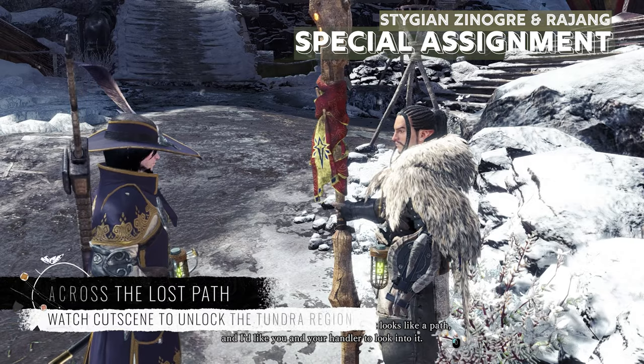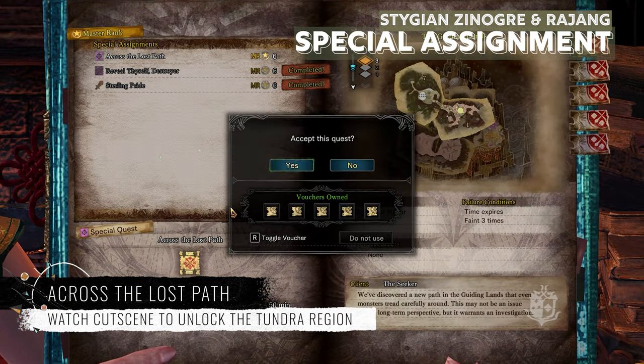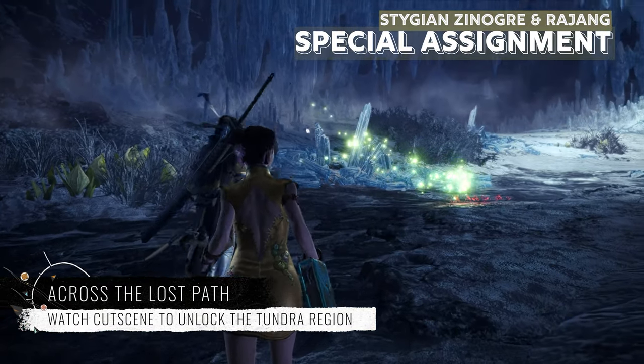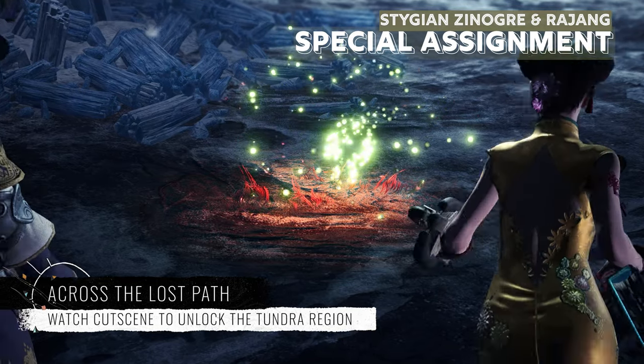This quest is given by the Seeker, who stands opposite the Admiral on the other side. In this quest, you will have to hunt a Stygian Zinogre. Same goes with this quest — once you have watched the cutscene, you unlock the Tundra region.